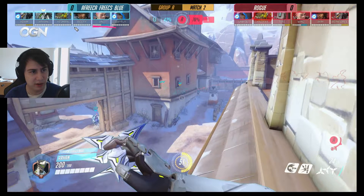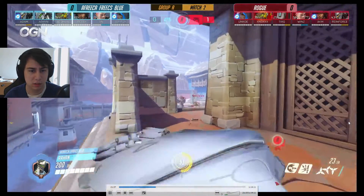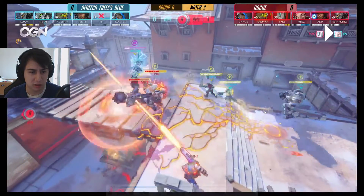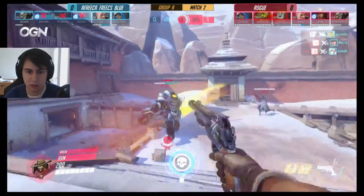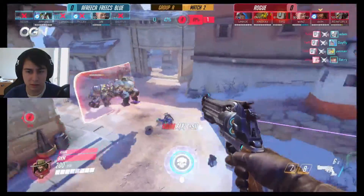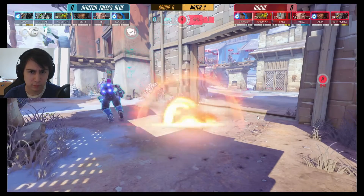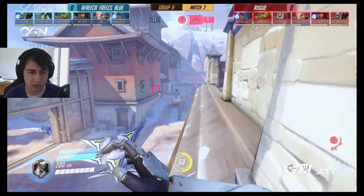Afrika Blue probably doesn't have the tools to do the same thing again because they don't have Graviton — they'll have it soon-ish. They'll have High Noon, Sound Barrier, and Nano soon, but the Genji Blade is only halfway there. They're trying to collapse from both sides — Rogue Nanoes the Bastion, then Afrika gets Earth Shattered but somehow survives. The Genji is coming from another angle to surprise them — going through the tiny doors to flank — and the Zarya's here too, maybe to shield the Genji when he goes in.